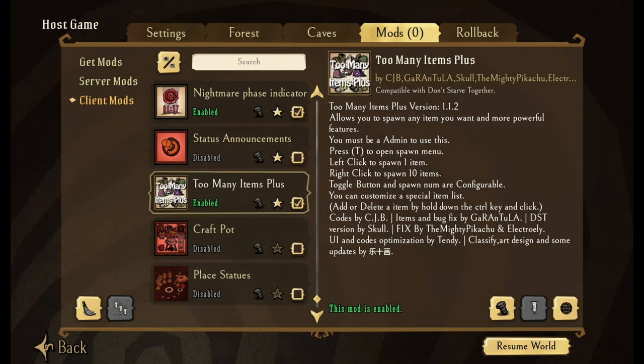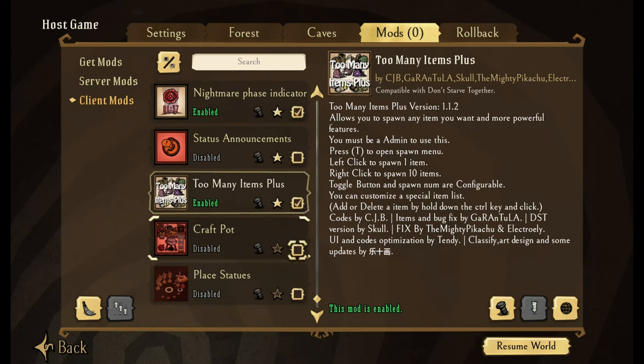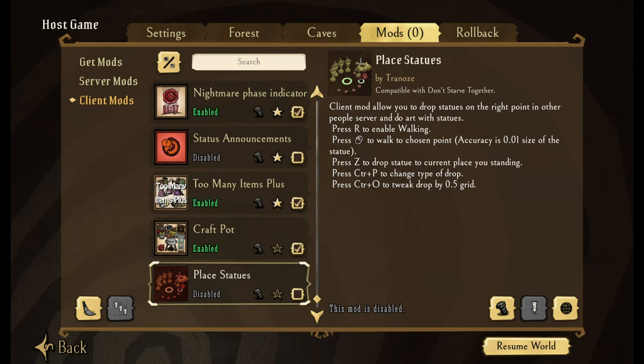Too Many Items — this is a great one for me when I'm making YouTube videos. It makes it so I can quickly access everything that I need in the game just by hitting T. You can set up what your clicks are — my left click is one, my right click is ten. I actually have a lot of my favorites saved. You can also turn on Craft Pot, which shows you recipes, and there's placement of statues — I've heard it'll help you create a perfect circle and other things.